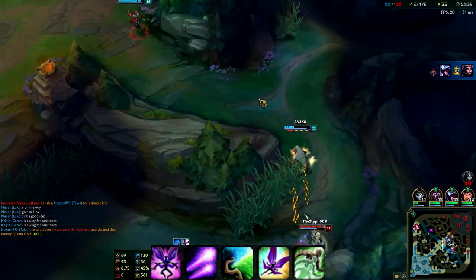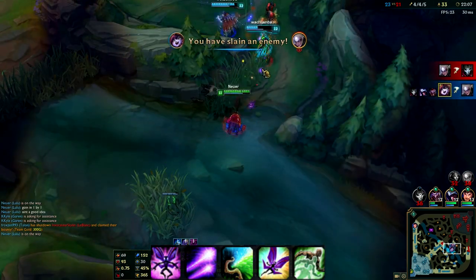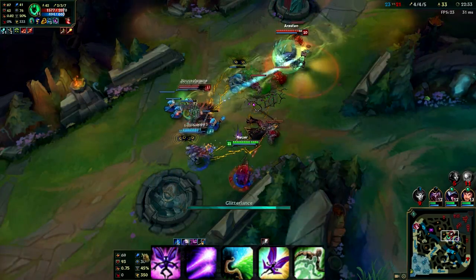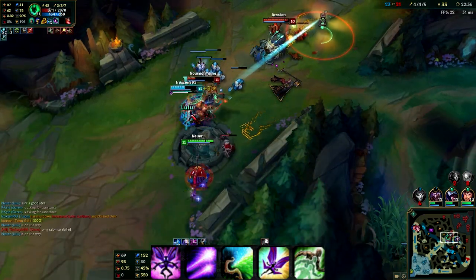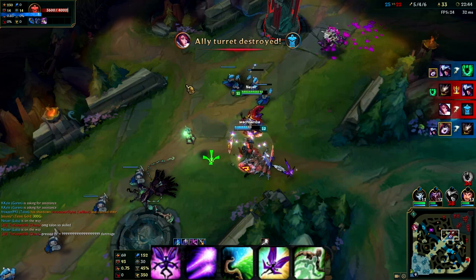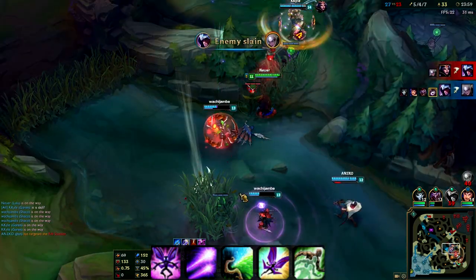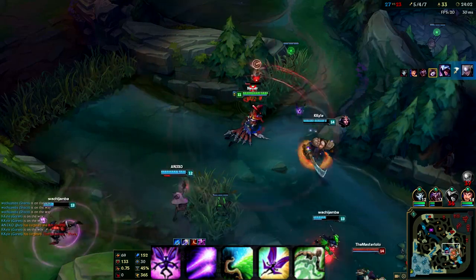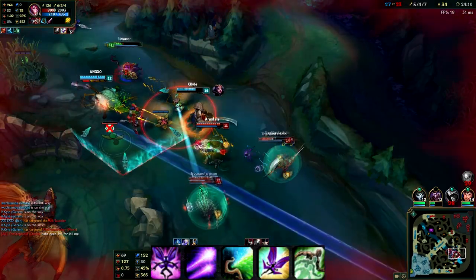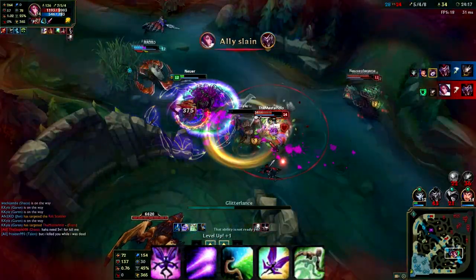Our R is Wild Growth: Lulu enlarges an ally, knocking nearby enemies into the air and granting the ally a large amount of bonus health. For the next few seconds the ally gains an aura that slows nearby enemies. This is fantastic with Yasuo - your knock-up works for his ult too. One key tip: once you cast E on an ally and then cast Q at the same time, your Q will come out of Pix your passive - like a Zed Shuriken from his Shadow. That offers more trading potential for your allies and gets that extra bit of damage in.